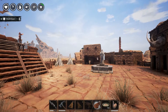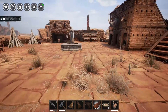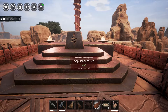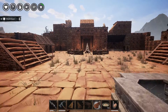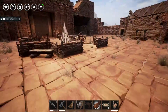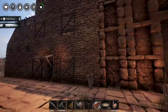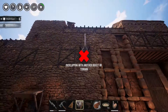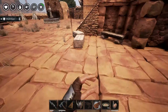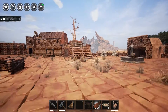Hello everybody and welcome back to Conan. Finally, from what you can see, they have fixed the placeables issue for the most part. There are still things that don't work — for example, the rhino head on a giant empty wall, nothing, can't put it anywhere. I believe that goes for pretty much every other trophy in here, so they're just going to sit in the box right now.